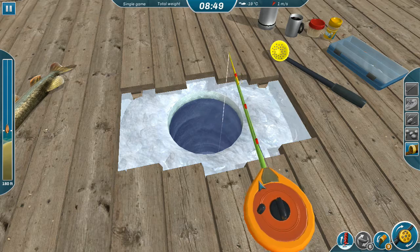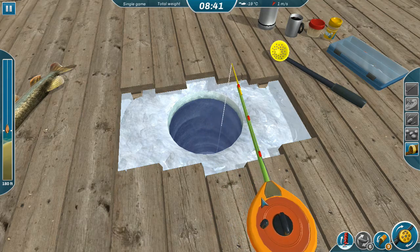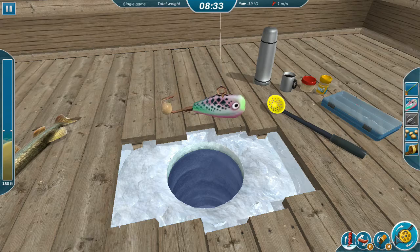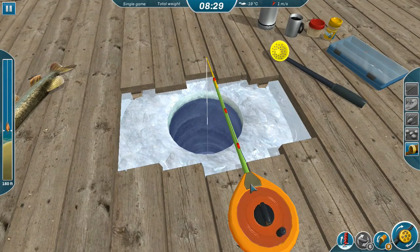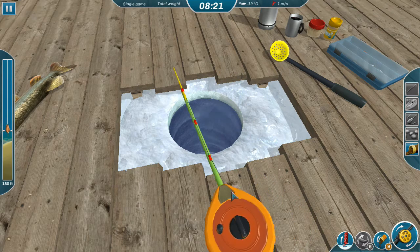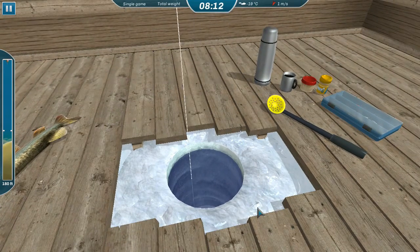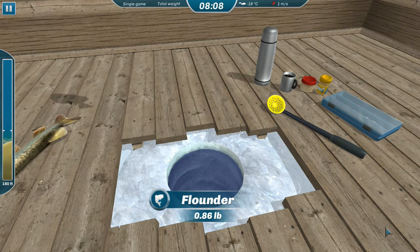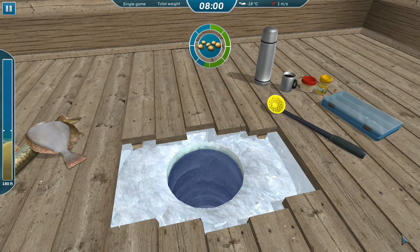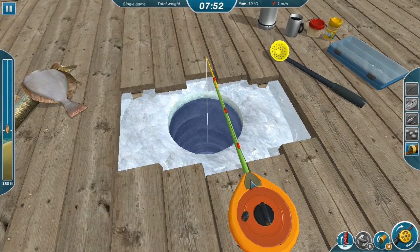The nice thing about shallow water fishing is even a big fish you can bring up fast. If you're fishing deep water and you get a 15-pound pike it can take a long time to get it up. We were too slow but our bait's still there so we'll drop right back down. I've got the largest size hole drilled here because fishing side-to-side motion expands my range of motion substantially, moving that mormishka a good range of distance. A full bait should increase your chances of picking up a fish.